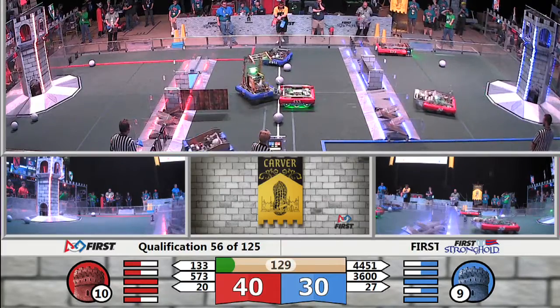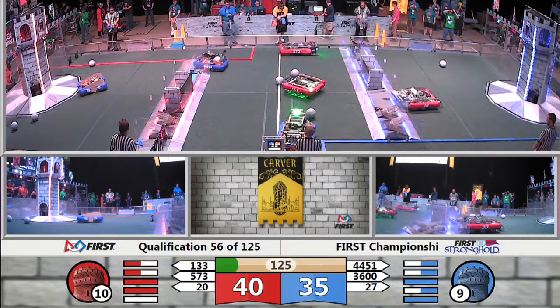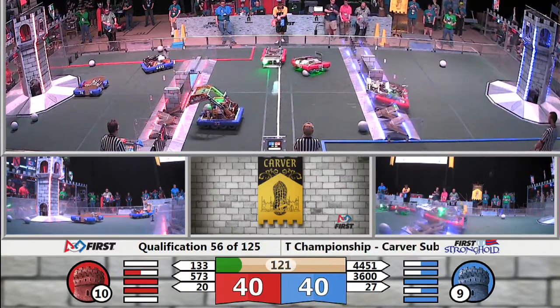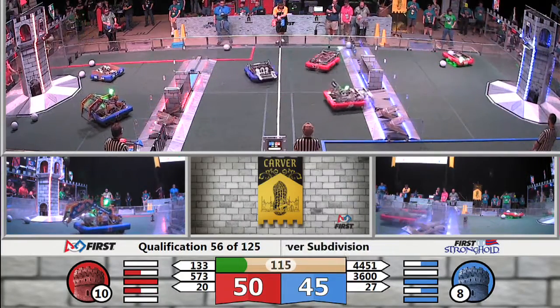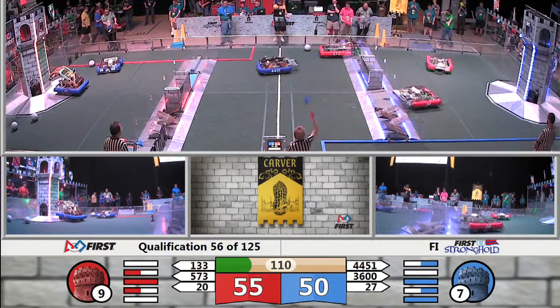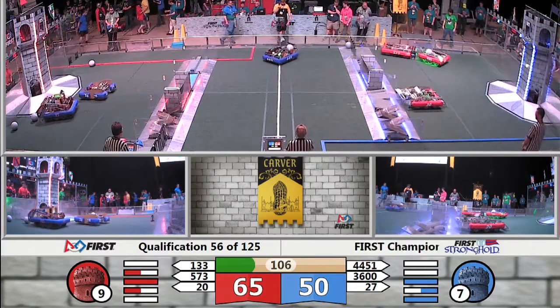That's going to leave us 40-30 in favor of red after the autonomous period. Moving into tele-op, blue alliance choosing to go back into the neutral zone. A big struggle there — 27 muscling Burt out of the way. Both robots coming up with a boulder, both very likely to score. First score against the Red Castle by 3,600 into the high goal. High goal shots, good. 27 puts it in.